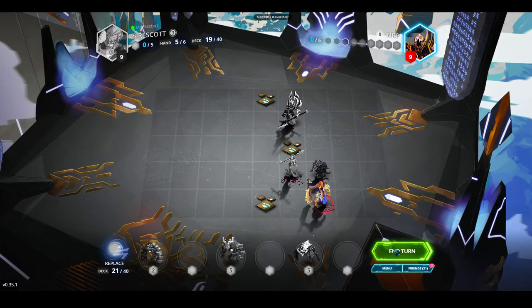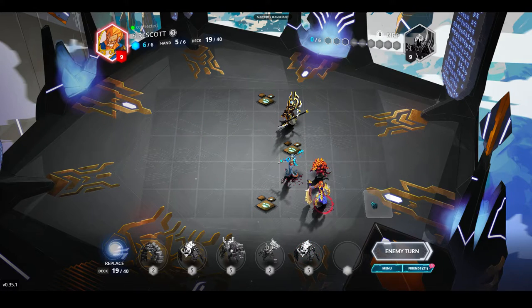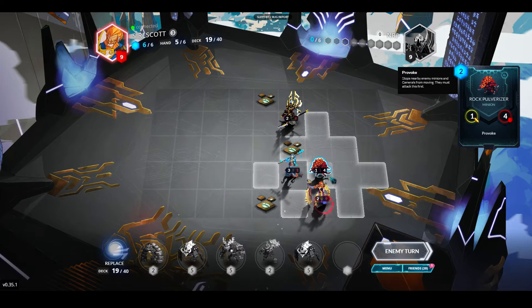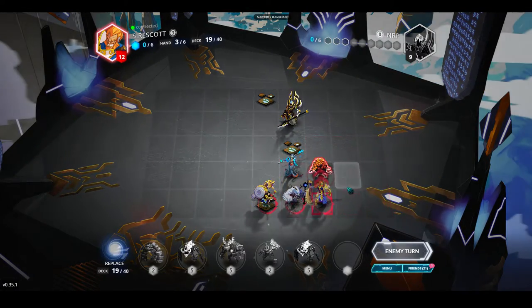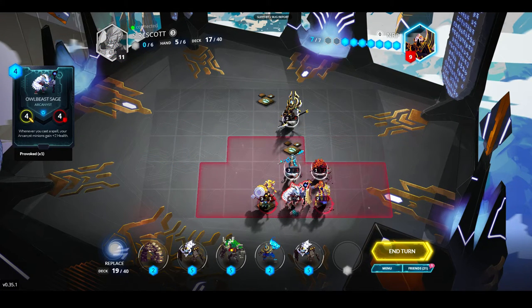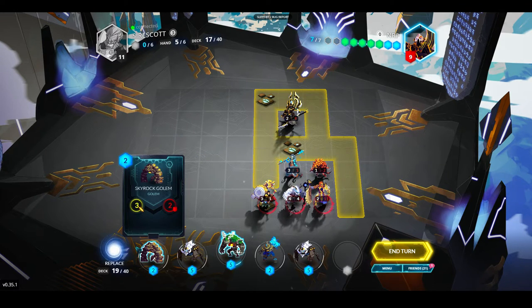Now I can get my Blast guys out but they're kind of slow — I have to devote almost a whole turn to play them. He is provoked. I have all minions in my hand — it would be nice to have some kind of spell. He plays Light Chaser and that does heal him up a little bit. A card that deals 2 damage to a row would be good to draw here. I'll get rid of the Bright Moss Golem.